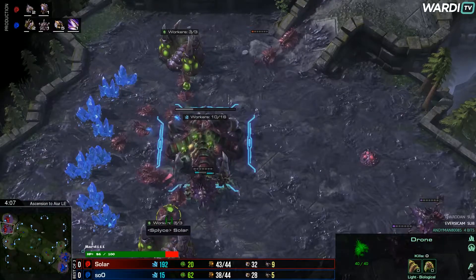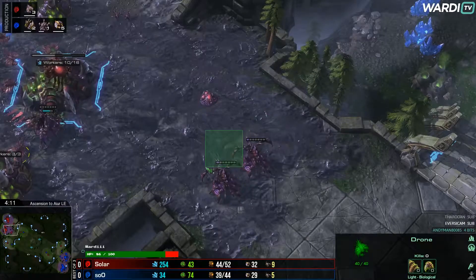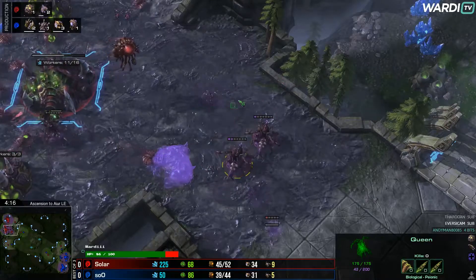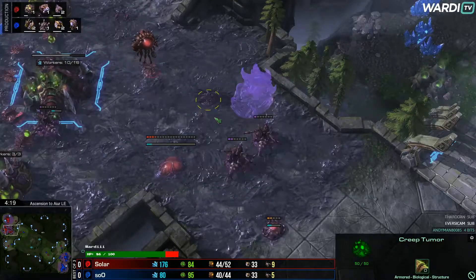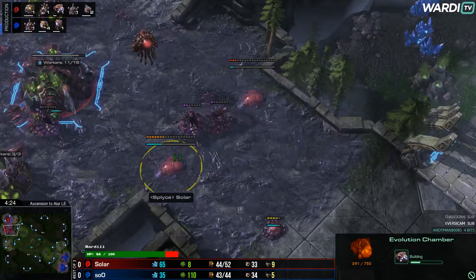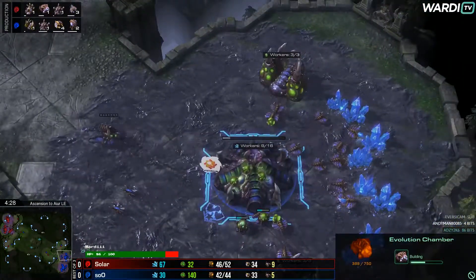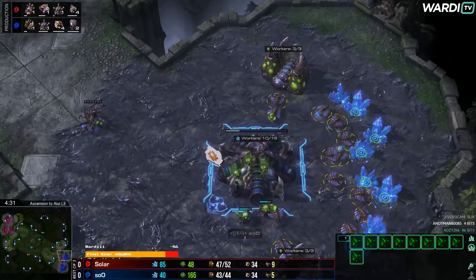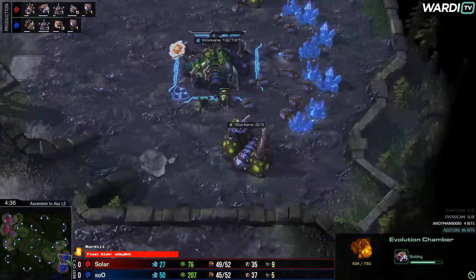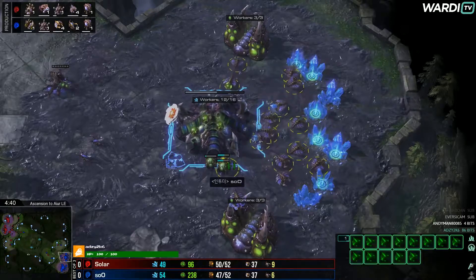Sola has been gasless but is now taking his gasses. We'll start to see him getting ready for the wall off with Evo Chamber and Roach Warren. It doesn't really matter which order you put them in — there's going to be one Evo and a Roach Warren for now, with Queens filling the rest of the gap. You don't usually go for double upgrades; the second Evo Chamber is really just about walling off and staying safe.